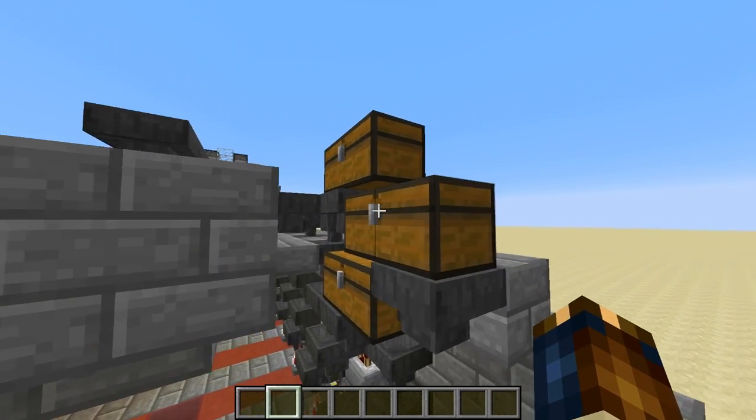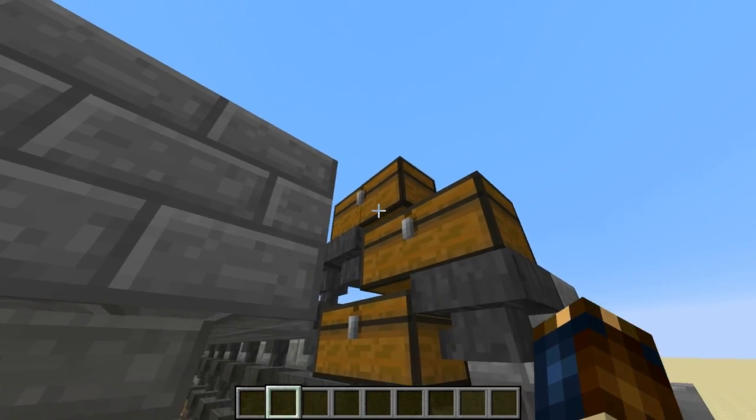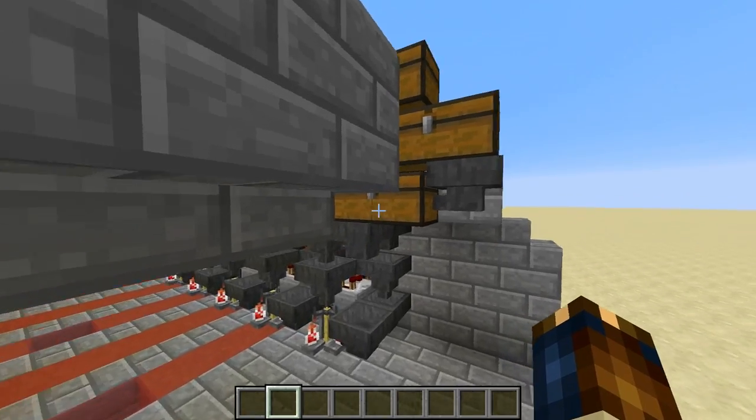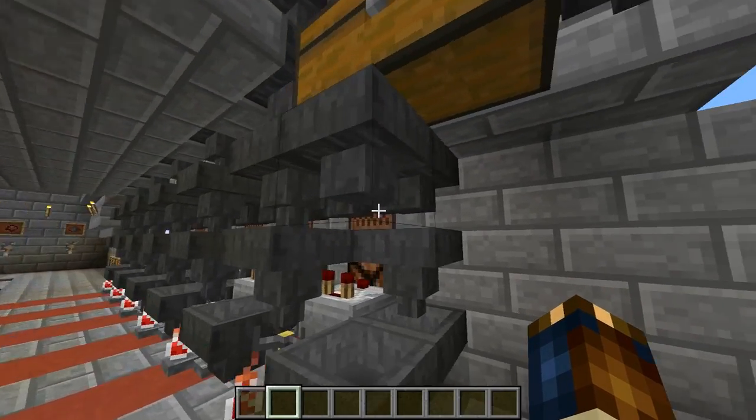Finally, there's the simplest part: the water bottle refill system. We've just got a bunch of mass storage and a bunch of water bottles in here. They feed down over here into this hopper chain, going back behind over here.